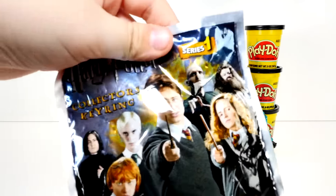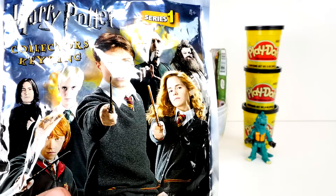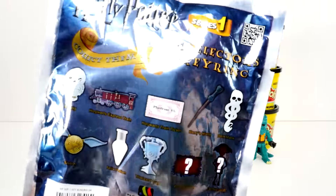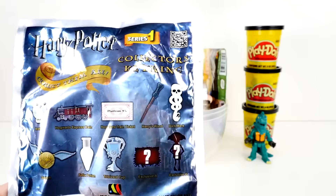Oh, here's Harry Potter — these are new. It's a collectible key ring, Series One. Now, speaking of Harry Potter, guess what we have coming up in a challenge, guys? The Bertie Botts beans — every flavor bean. Every flavor bean, so Brayden and I are going to do that.